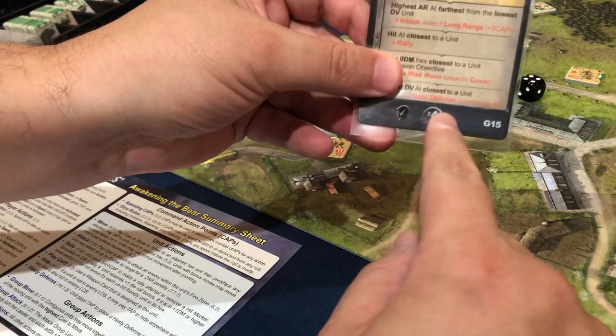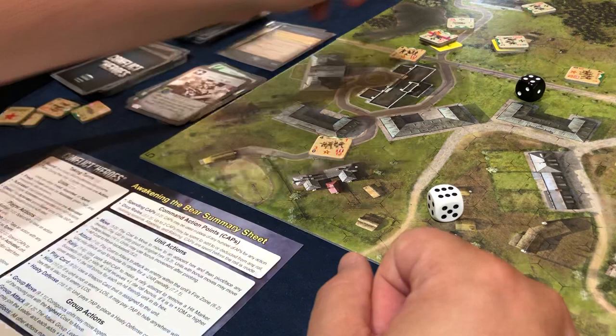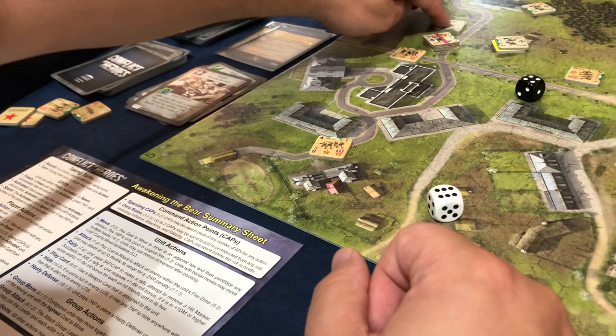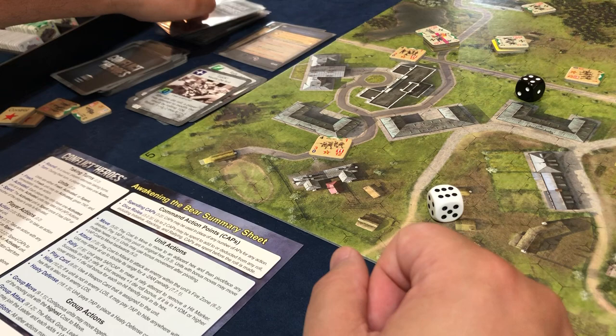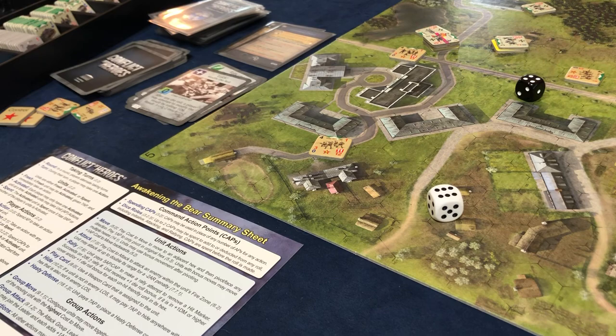Now it's our turn, and we're in a little bit of a pickle because we're flanked here. I'm going to go ahead and move up like so. I'm a little late and can't do much, but that's all I can do. I do have seven command points so I'm going to spend one of them so I don't get spent. Now it's his turn — let's hope the game ends. It does not.